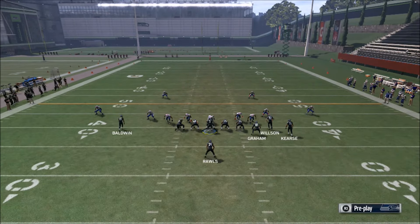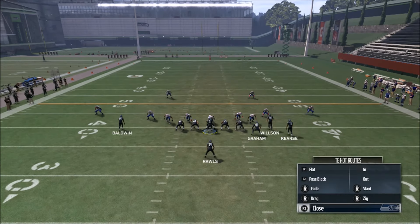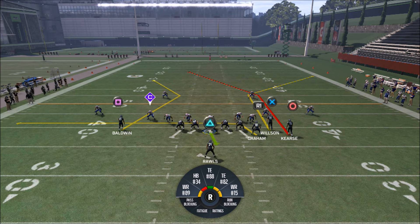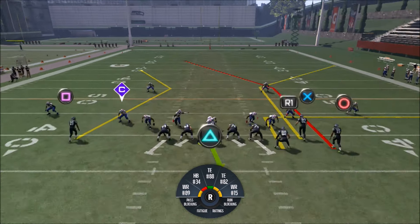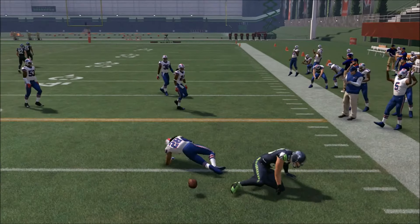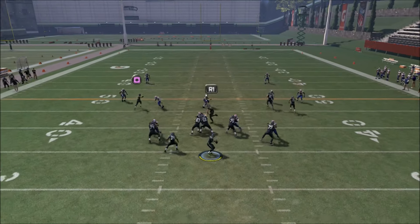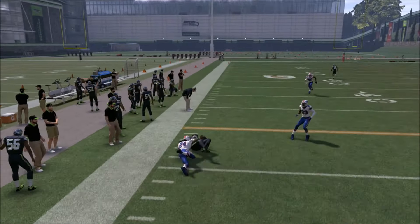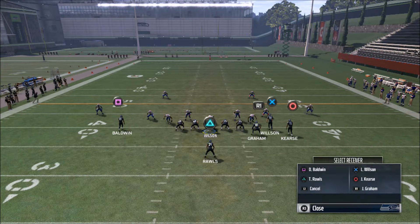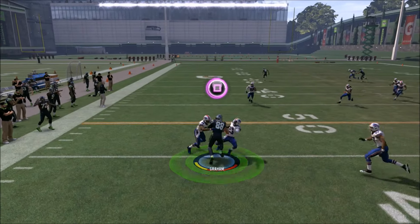I'm going to put the tight end on an out or a drag, depending on how I want to attack my opponent. It's critical that you use one of these two routes because it forces your opponent to defend those underneath routes. If he's in a Tampa 2 or cover 2 sink, those defenders are going to float away. Hit the easy yards first — an out route picks up five yards, a drag picks up five yards — and once your opponent follows that tight end, it opens up the play for the next level.